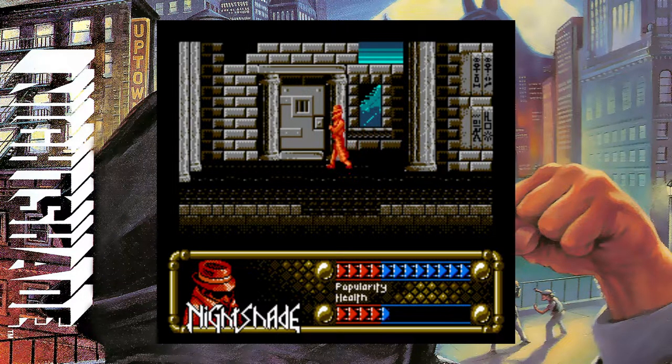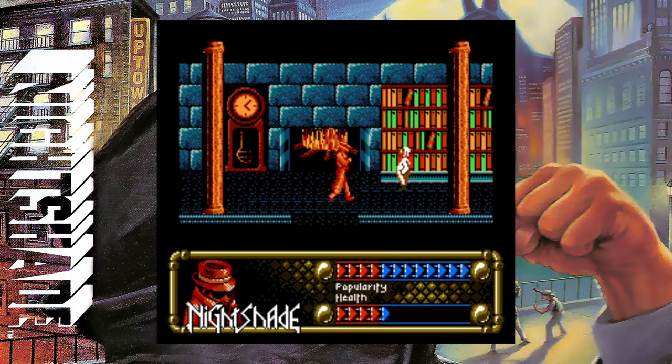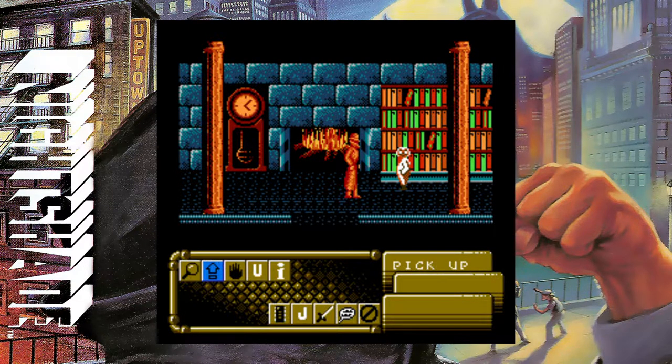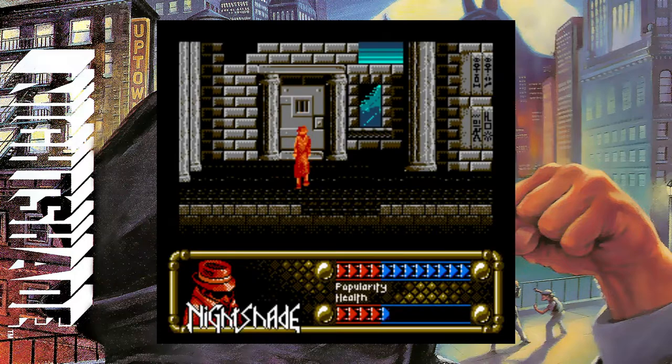I'm gonna go back in here and see if this guy says something different. Nightshade. Doc. Nightshade. I know I didn't go to the guy's house, but there's objectives to do. I'm sorry, I'm a bit busy right now. Okay, I get it — you're busy, Doc. I get it.